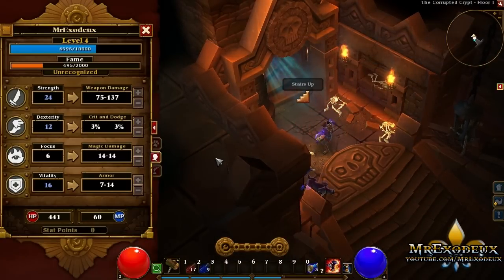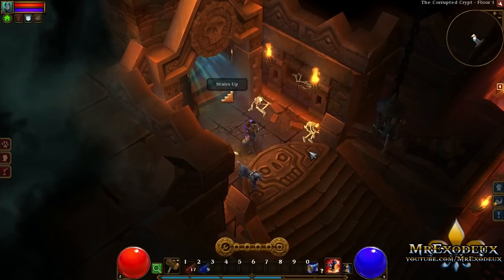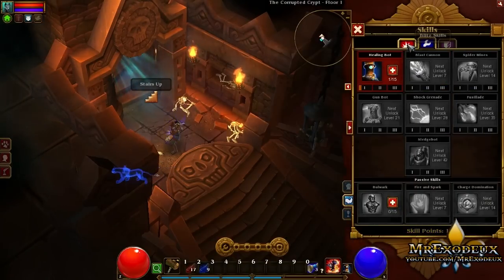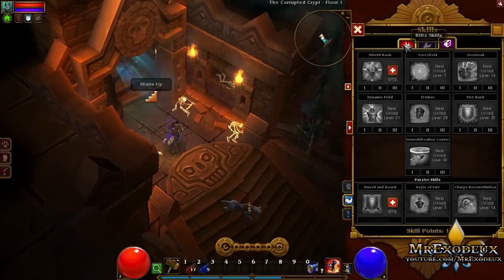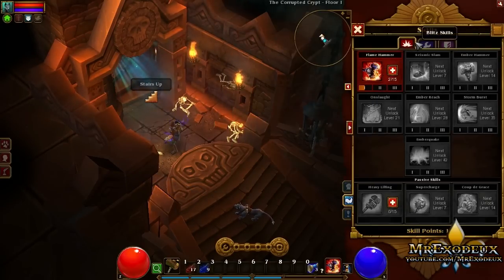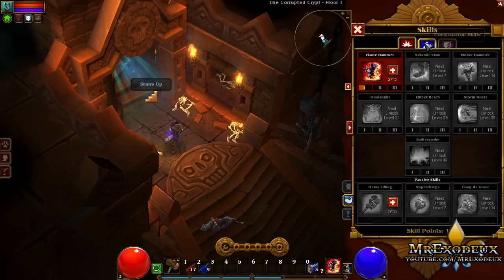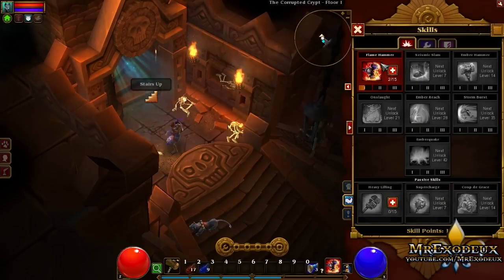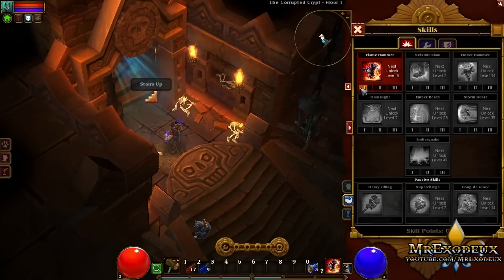What level am I now? I'm level 4, almost level 5. What did I need for the next ability? What does this do — Shield Bash? I'm not using a shield, so that'll be forgettable right there. So it's going to be these two trees I'm going to be leveling up. I guess I could go for another Flame Hammer — alright, let's go for the Flame Hammer for now.